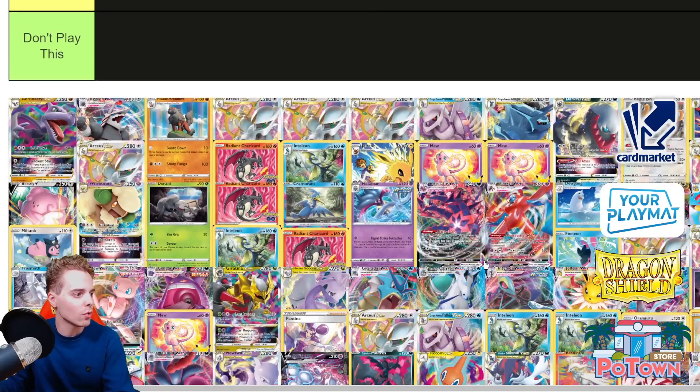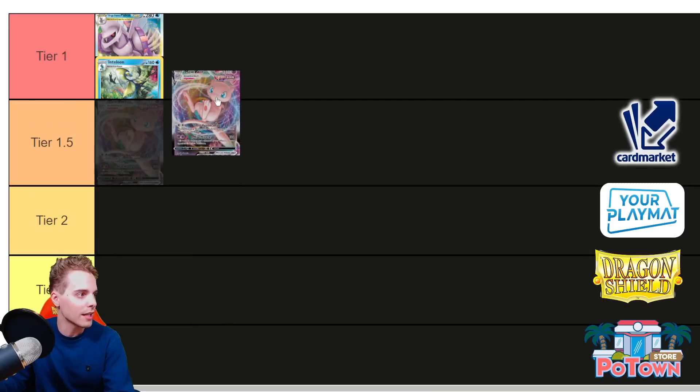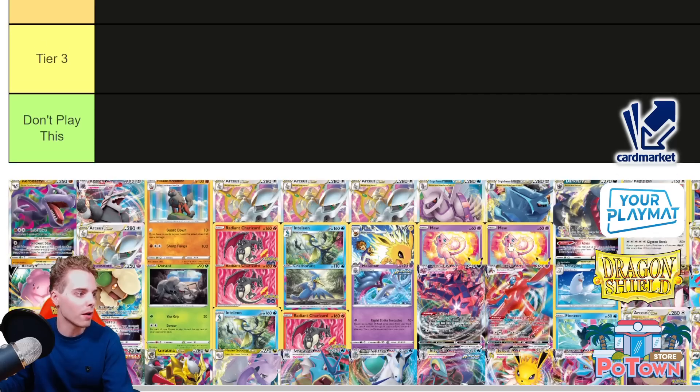Then also something we can get out of the way instantly is Mew VMAX. It's still an established archetype that's not going anywhere — I still put it in Tier 1. People might say Roxanne and all that, but I don't care because Meloetta donks are legitimate, and there's going to be more two-prize Pokemon in the format in the form of Giratina.